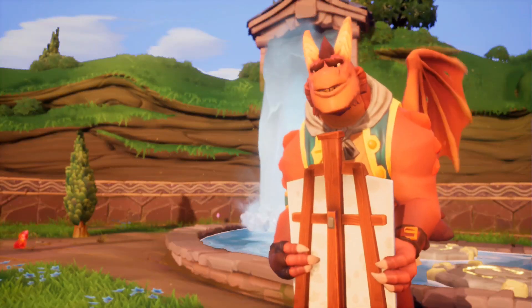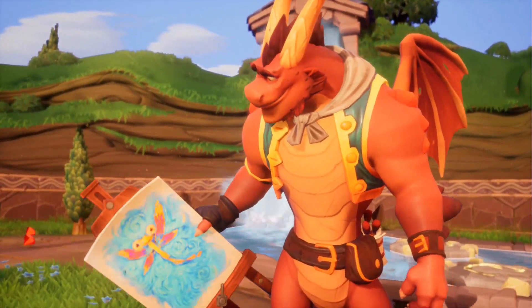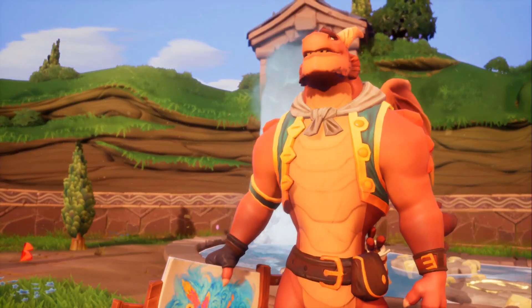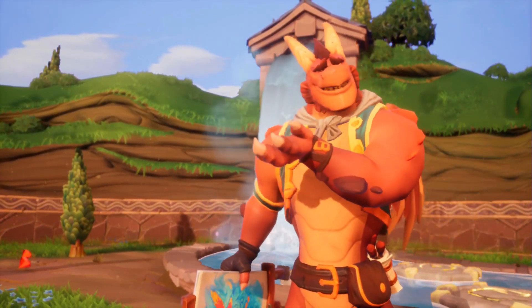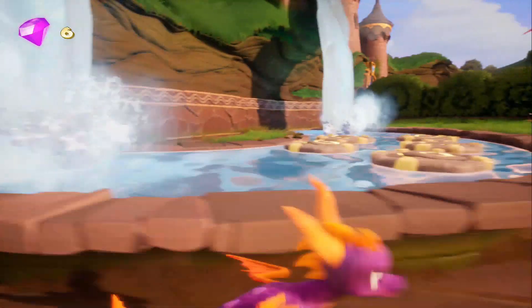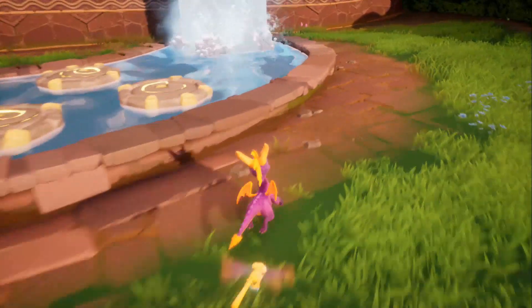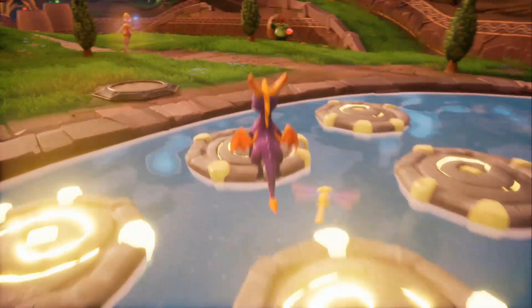The first thing I want to talk about is making sure you use Artisans Homeworld to get a grip of the controls. Artisans Homeworld is pretty much the only level where there are no enemies, so you can't really die unless you drown in the water near the waterfall. Just use it — get a feel for what buttons you need to press to breathe fire, to charge at things like enemies or chests.